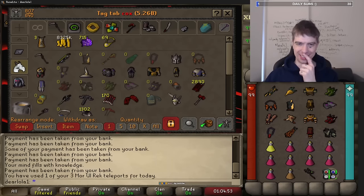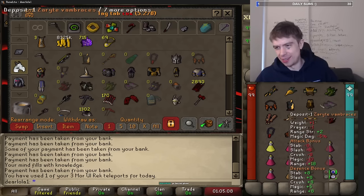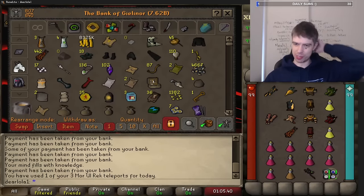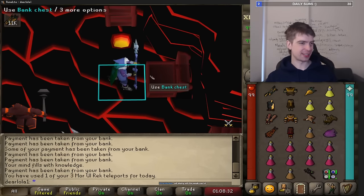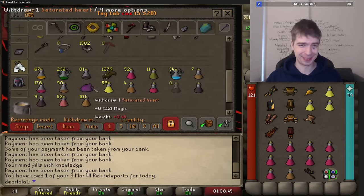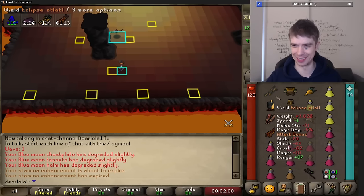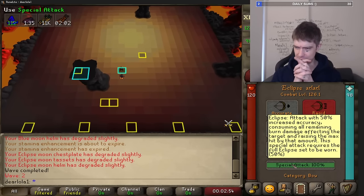I think I'm overdoing it on the switches - I'm still trying to make it to the end. Those gloves - yeah blood fury, you're right, that's a good idea. No amulet switch at the same time. I should drop the boots before the amulet. It's gonna be interesting - long time, stopped in the infernal. The eclipse spec: increased accuracy consuming all remaining burn damage affecting the target and raising the max hit by that amount. The special attack requires the full eclipse set to be worn.